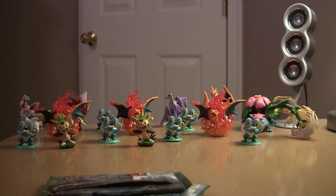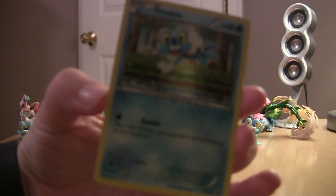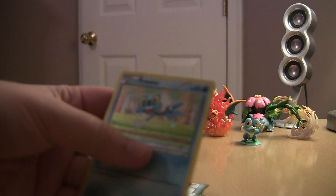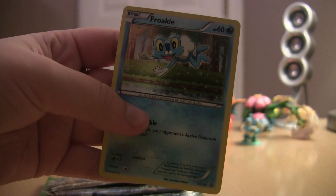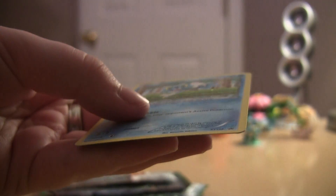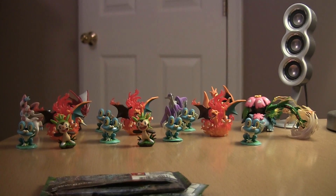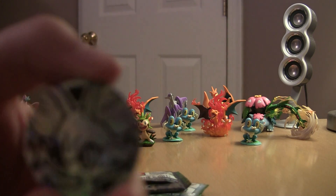Here's the Froakie card. It's so cute. It's not too bad — it's a little bent, but not bad. The other one I was looking at had a big dent on the bottom, so I put that one back. So that's really cute. I'll show the coin — that's Finneon on it.